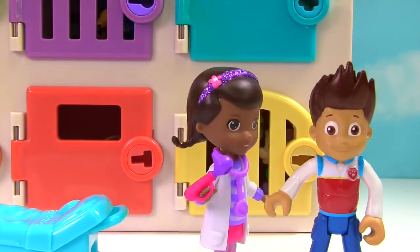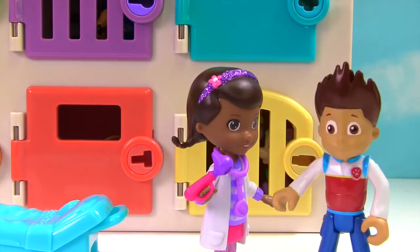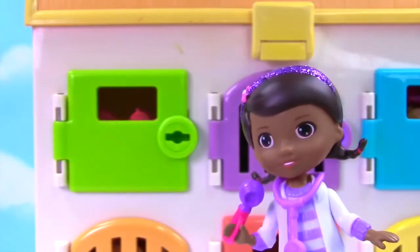Help! I'm happy to help you, Ryder. Where are the pups? They're in this animal hospital behind those colorful doors. We need to find the right color key in order to open up the door. Can you help me, Doc? Yes, I can. We need to open the first door. What color is it?